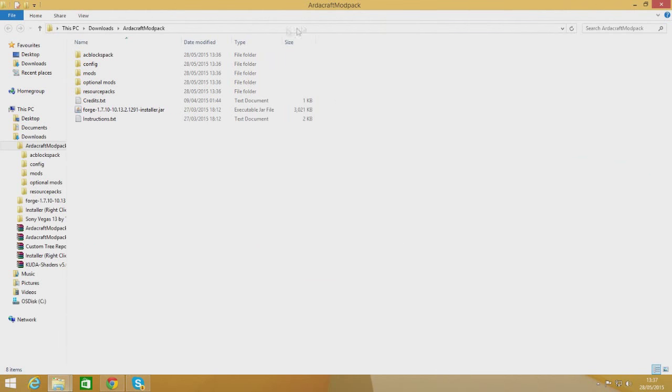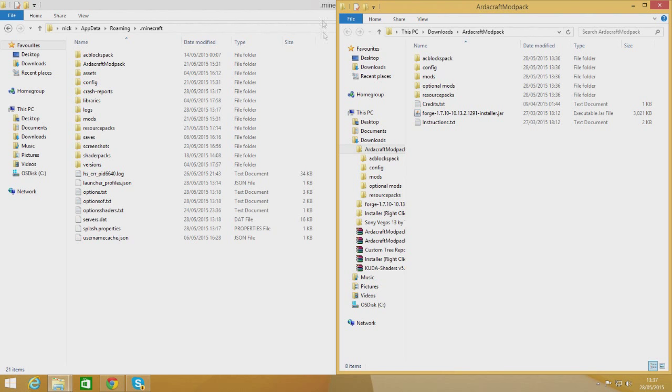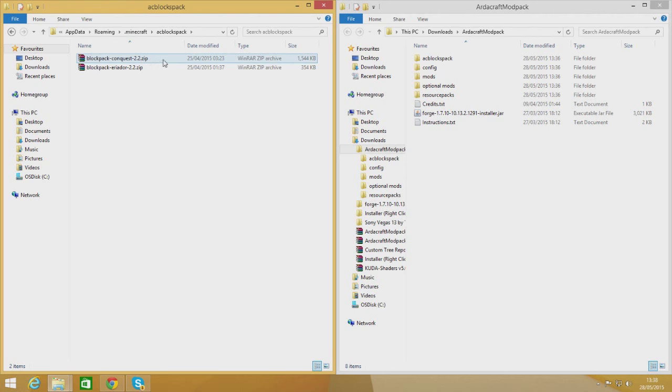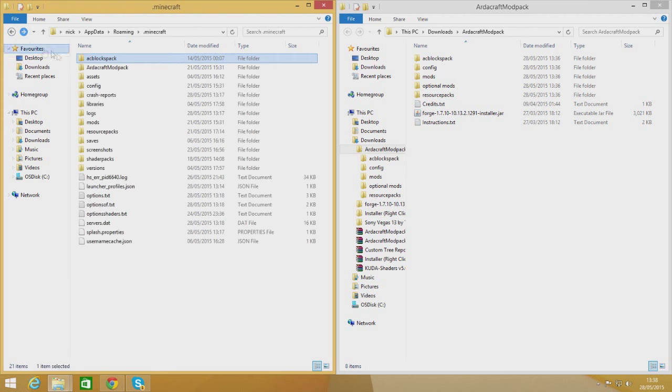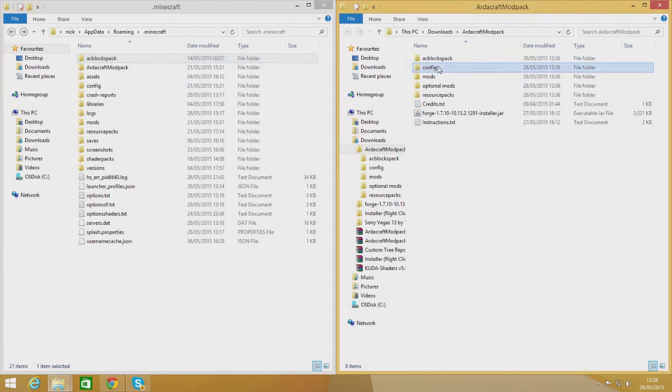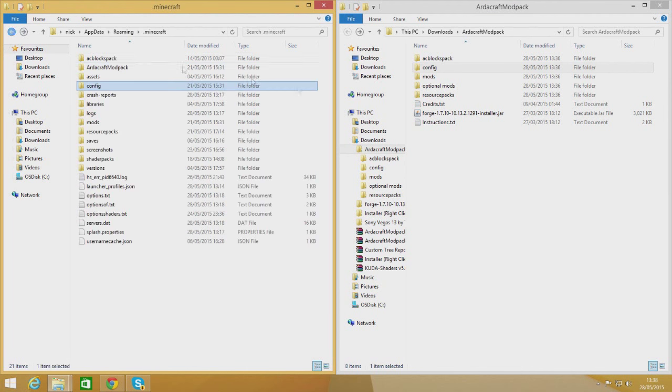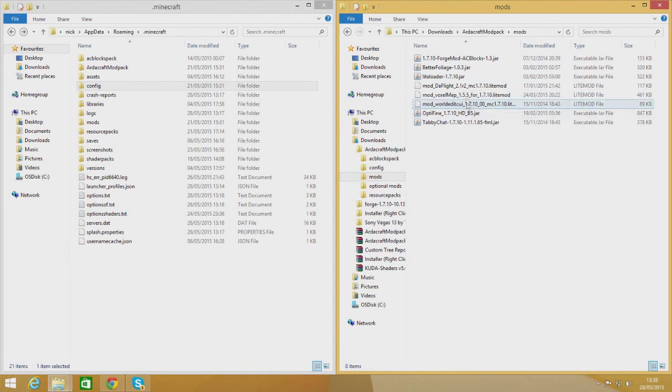Now I've got the mod folder and the .minecraft folder side by side. I'm going to take the AC Blocks pack and drag it over into the .minecraft folder - it doesn't have to go anywhere in particular, just as long as it's in that folder. You can see there are two folders here: the blocks and the textures, which contain the new fancy blocks. Next, drag the config file - the AC Blocks config folder - into the config folder in your .minecraft. You'll have Forge stuff in there as well.